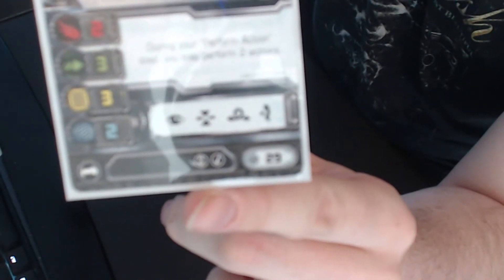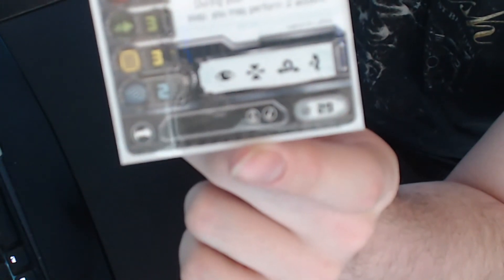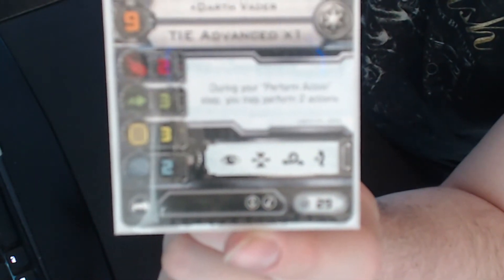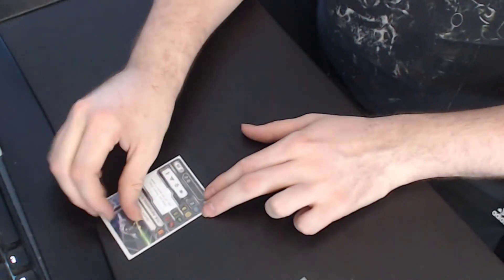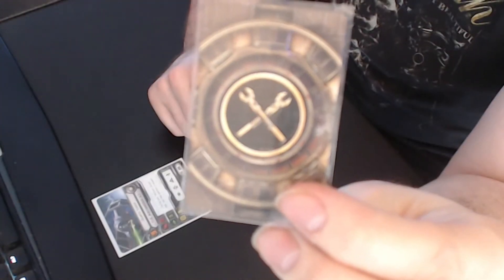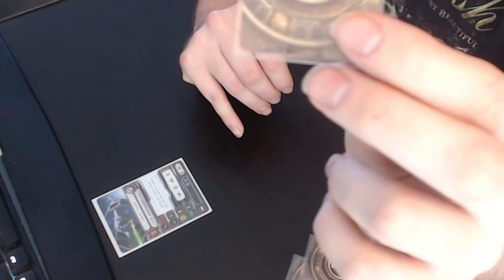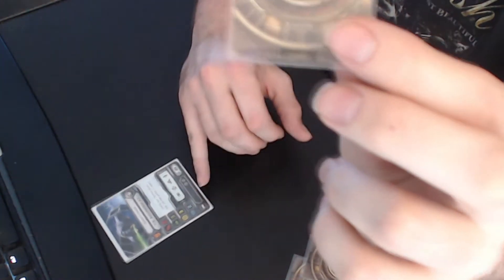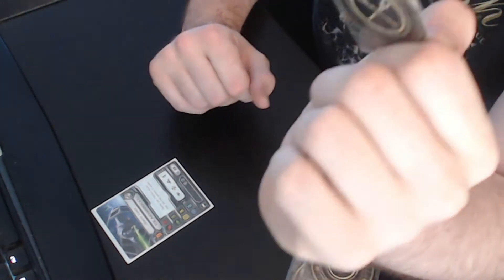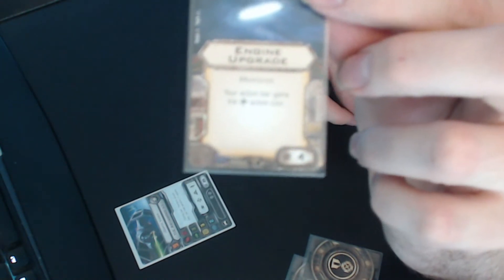He can choose missile and elite talent upgrades, as I walked you through in an earlier video. And of course, you can always choose an upgrade card with the modification logo on the back. Every ship can use a modification — it is not mentioned on the card, but it is a rule that every ship can have a modification card. For Darth Vader, I have chosen engine upgrade, which gives Darth Vader the boost action.